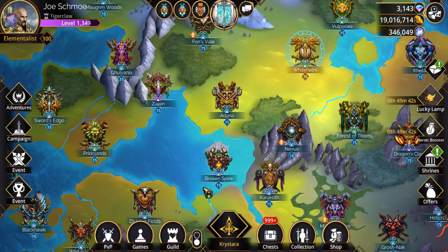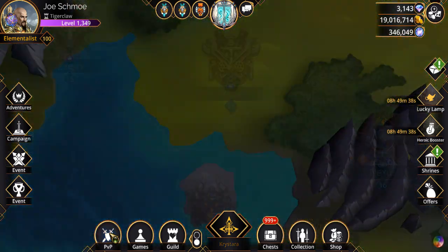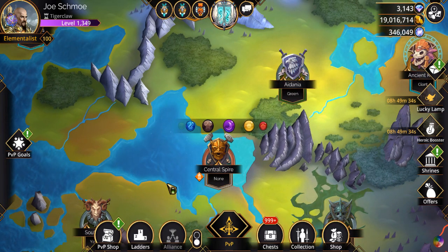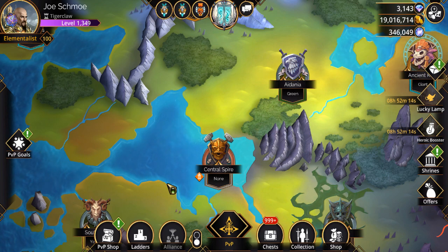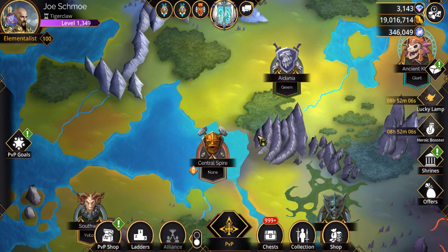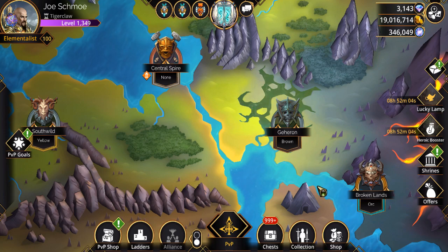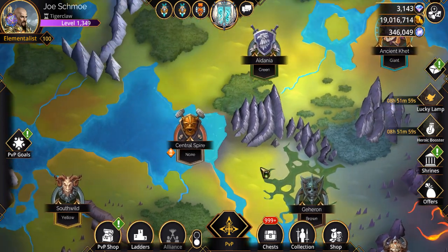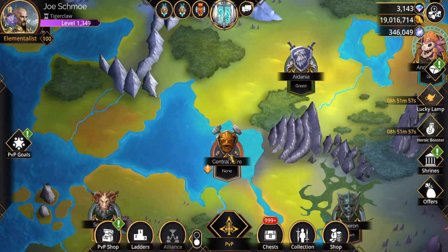PvP has got a whole new look. Instead of just choosing between three different opponents, you now have several different kingdoms, all of them with different requirements — with the exception of Central Spire here.